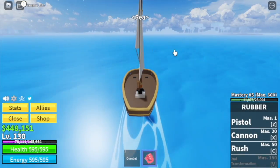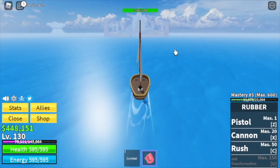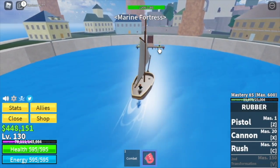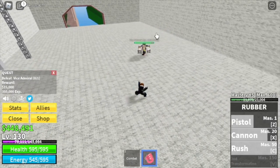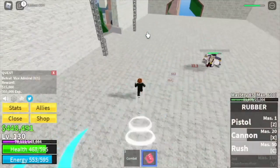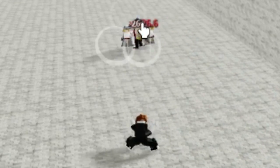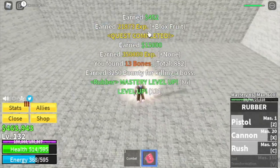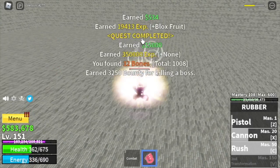Next island: Marine Fortress. Same as the Yeti, starting at level 130. We're going to start here with the Vice Admiral — check the experience: 350,000. It's very easy; you have three skills which deal high damage. The goal here is to reach level 225. That's the first time I'm going to try this.